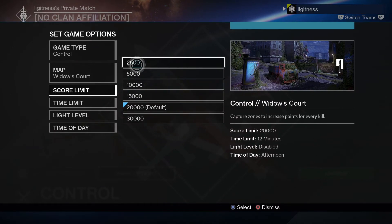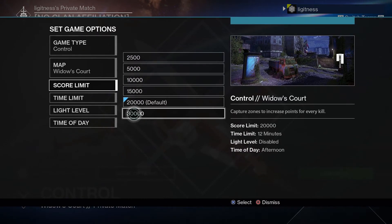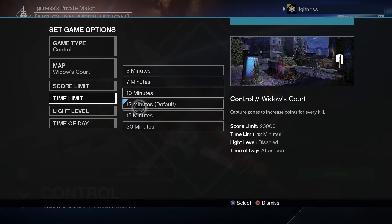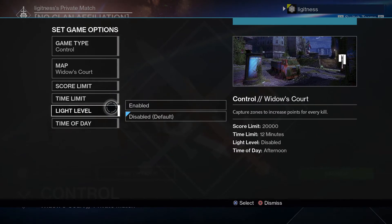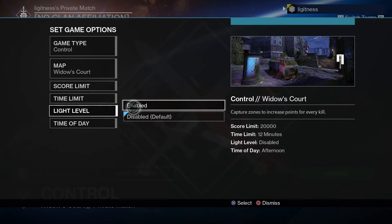Score limit goes all the way from 2,500 down to 300. Time limit goes all the way to 30 minutes — there's no unlimited but that's okay. Light level — so you can do Iron Banner style gameplay if you want — and of course the time of day.